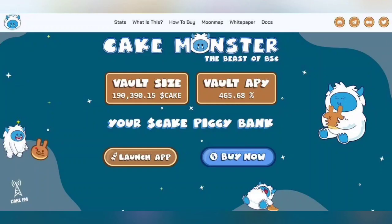Hello guys, for today's video we will talk about a new NFT game — this is a new release NFT game called Cake Monster, a play-to-earn game on BSC, which means Binance Smart Chain. You can see their vault size is about 190,390.15 and 465.68. In this game we can earn some CAKE token as rewards.